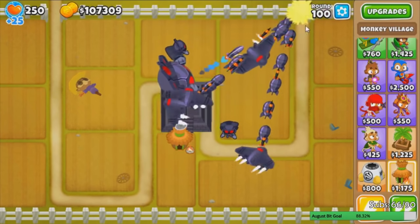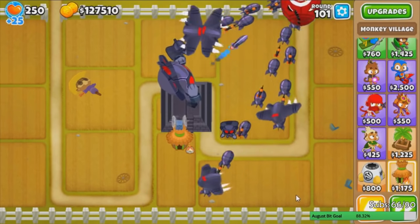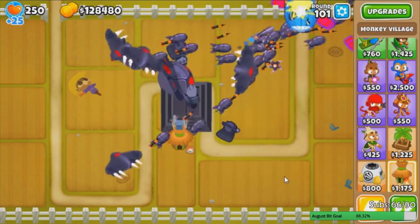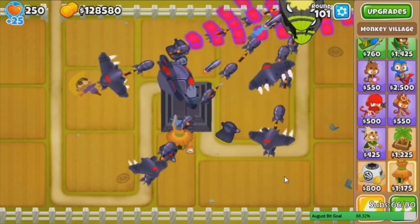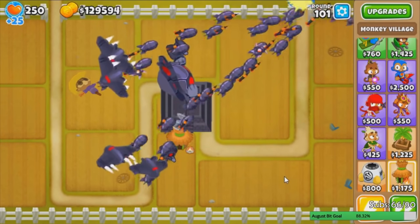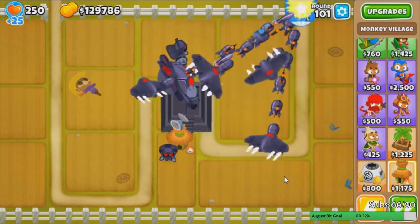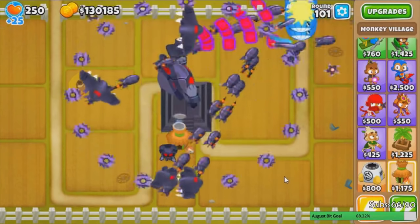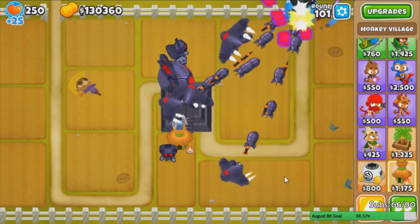Here's how it does versus the BAD — not even close. There's our 2-0-3 instamonkey for that round 100 win. I've heard this thing can solo up to round 300 on easy maps. Cornfield is kind of an easy map now that you've cleared all the corn — what makes Cornfield hard is the corn blocking the way.